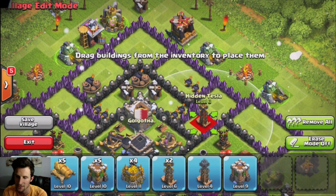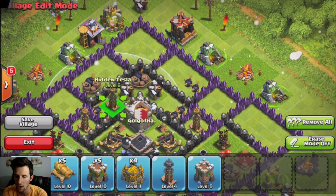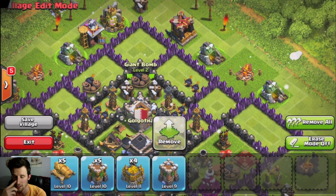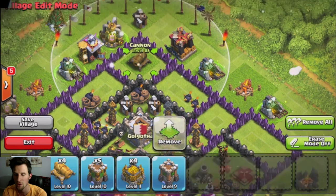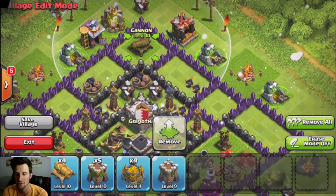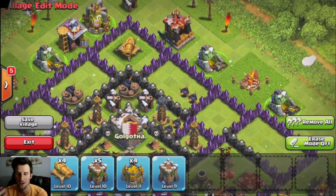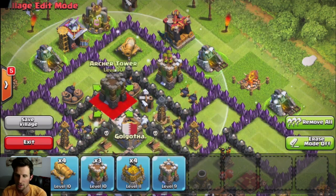Now we're bringing out our teslas, and I'm building another wall up here with the teslas. There's also a giant bomb right there. When hog riders come in from the point — depending on where they attack — they'll go for that cannon, and their next step will be right over this wall into that giant bomb.